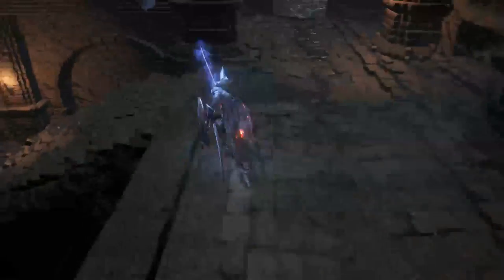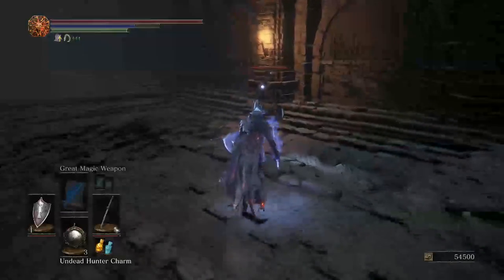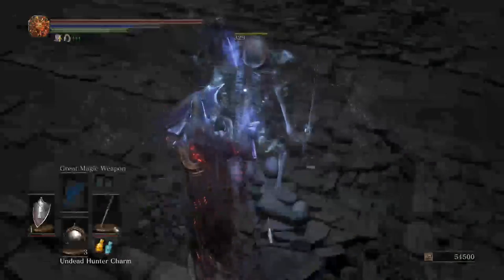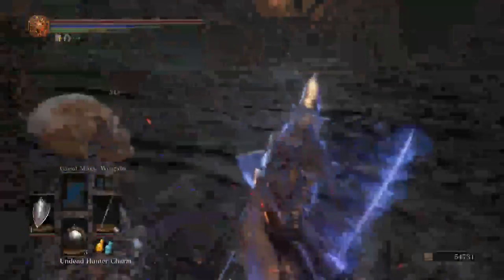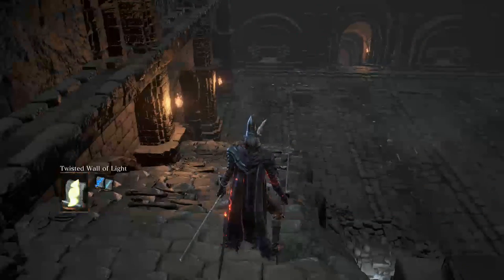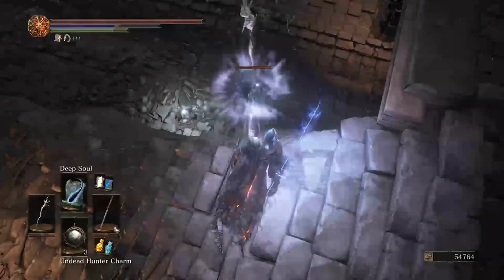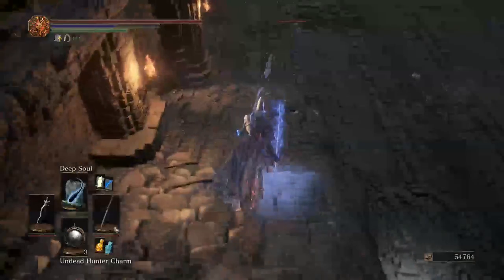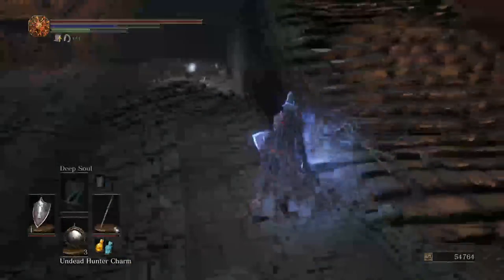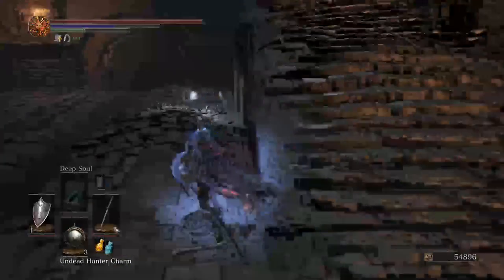I'll go down here where the demon was chilling, kill the skeletons hanging out here. He's gonna reanimate - glowing eyes are always a sign of reanimation. Now his eyes don't glow - he will not reanimate. Down here, more skeleton action. Let's cast this deep soul. You can't outrun though - blew off his whole top half. They are definitely going to reanimate - look at him. They're all just reanimating, all the skeletons trying to reanimate themselves. Just got a little too spooky for me.